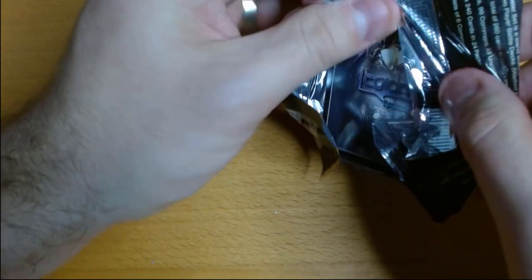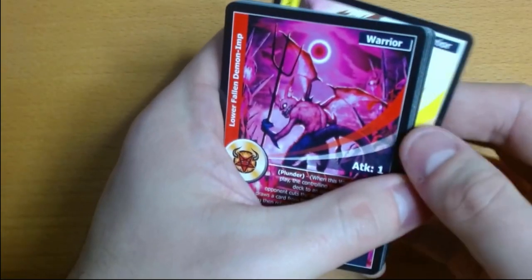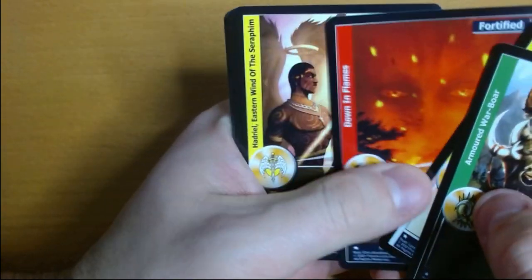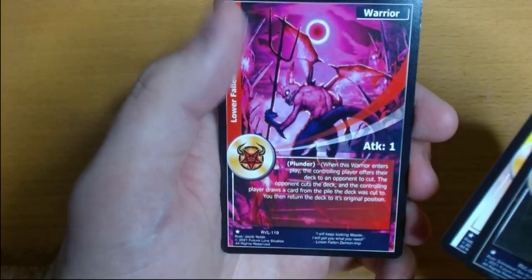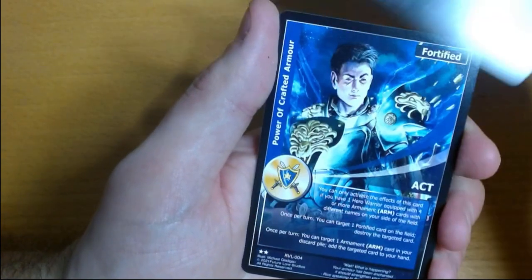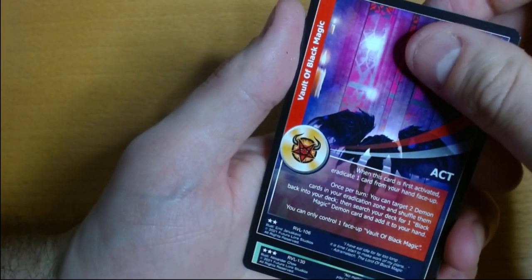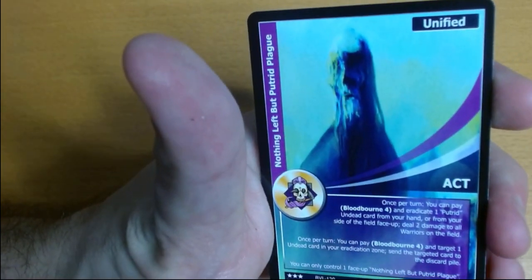I'm pretty sure I have to hit one of my foils in this pack here. Will we do it? Starting with the boar — Angelus Demon Eyes, just so majestic. The Full Moon. Into our uncommons with dwarf friends — a hero lad, Vault of Black Magic. We did not hit what I thought we were going to hit. Nothing left but Putrid Plague — that's okay, we're just getting started, about a third of the way through the box. No anti-magic yet, no renown hits yet.